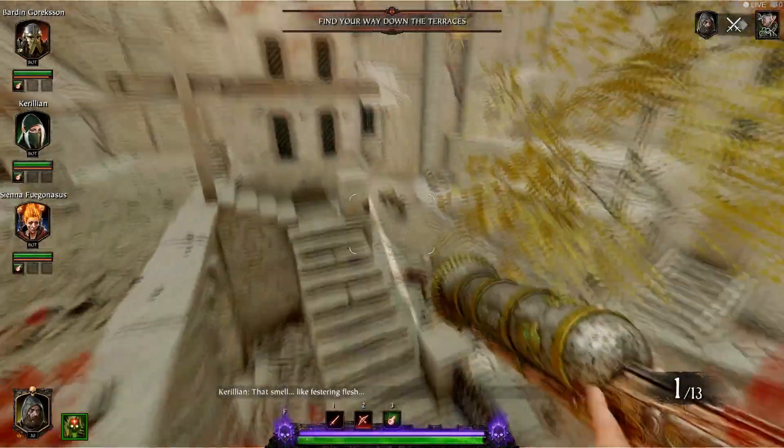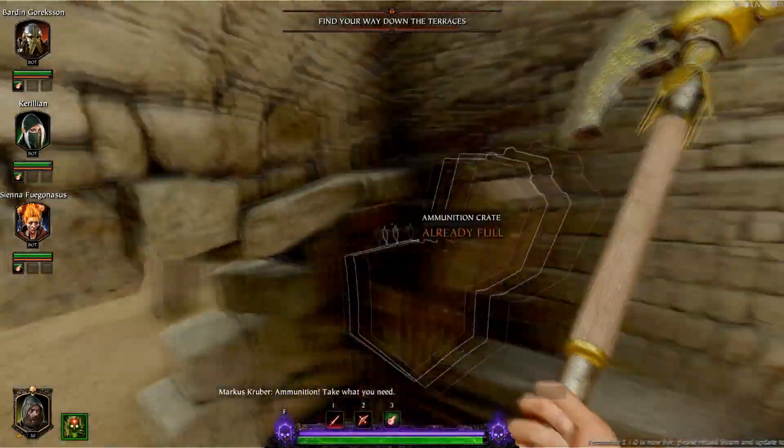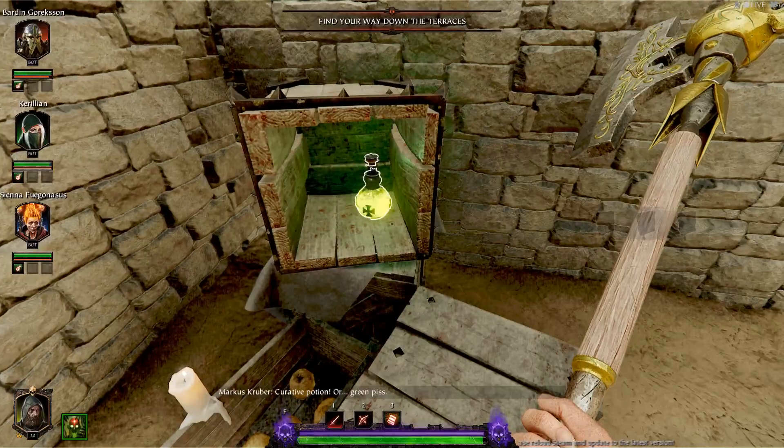Your first tome: as you come up here to these big double doors, rather than passing through them, just head down here to the left and then crouch through this little hole here, and you're gonna find your first tome sitting in a box in there for you.